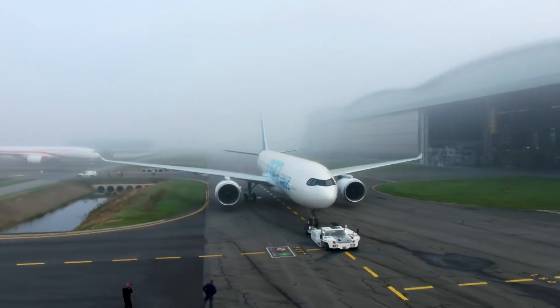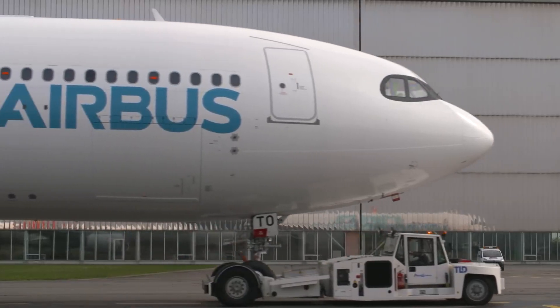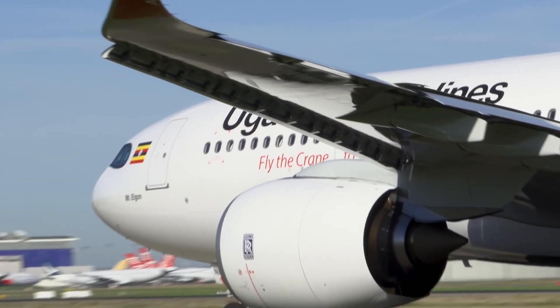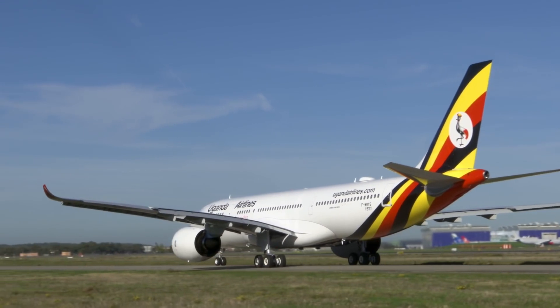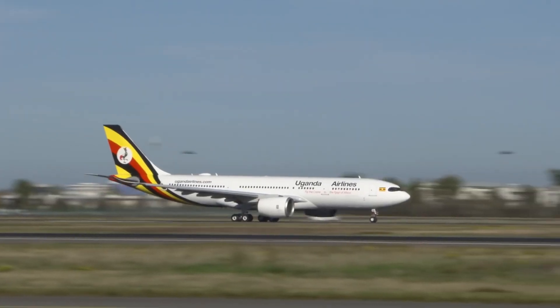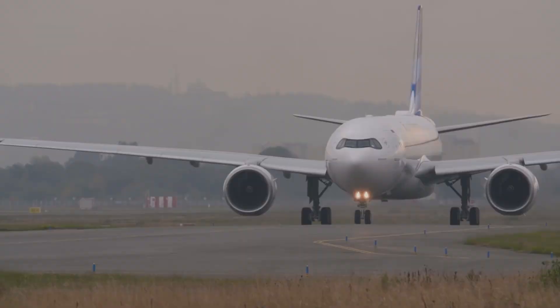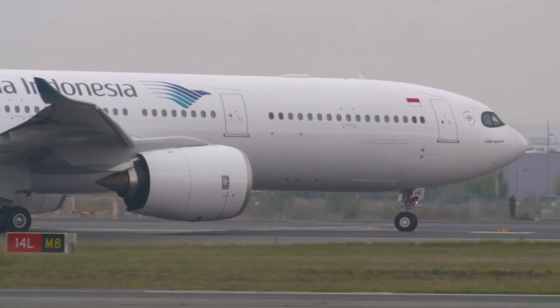Meanwhile, the A330-800 is the smallest variant in the ultra-modern A330-neo series. Kuwait Airways received the first delivery of this type last October, with Uganda Airlines following two months later. Much like its older counterpart, the short fuselage Dash 800 entered service after the standard longer version. In the A330-neo's case, the longer model is designated as the Dash 900.